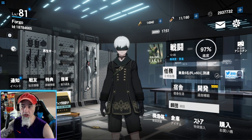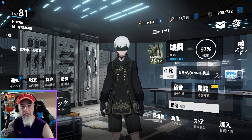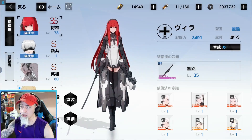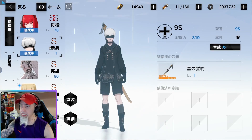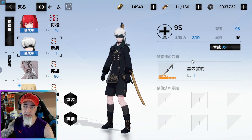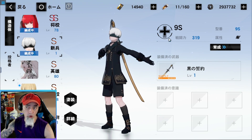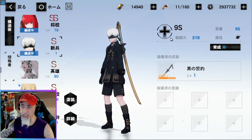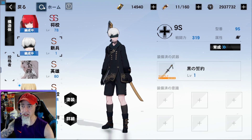Welcome back, this is Forgo, and today in Punishing Gray Raven everybody got 9S completely for free from the login event. Something pretty cool is that we were also able to get his five-star weapon completely for free, which is pretty nice. I haven't leveled him up or done anything with this character — he is a support character, 100% physical, and he's going to be part of your NieR team.